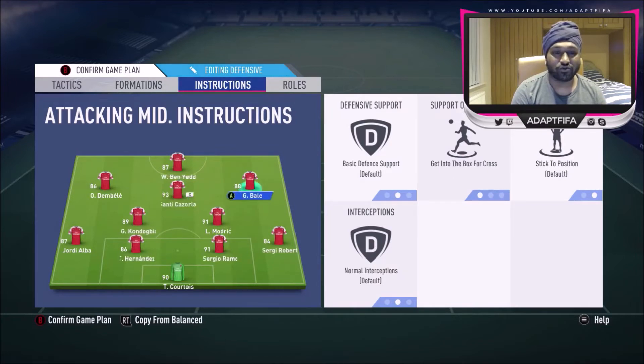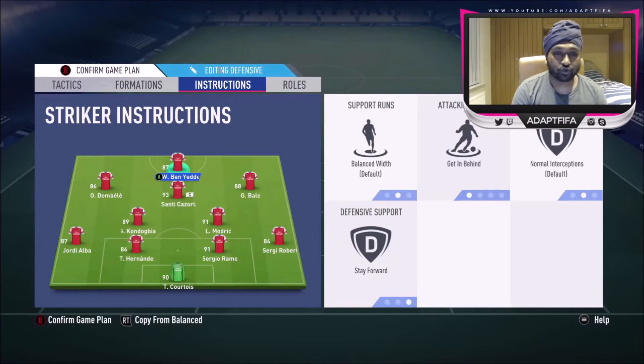For his central CAM he hasn't done anything — I wouldn't do anything to my central CAM either. He's got get into the box for the cross on his right CAM and left CAM — this is what Cross uses as well, and it's really the norm. I find that works best for your right and left CAMs in this formation, and it worked well in the gameplay you're going to see. For his striker he uses get in behind and stay forward — a lot of people use this combination.